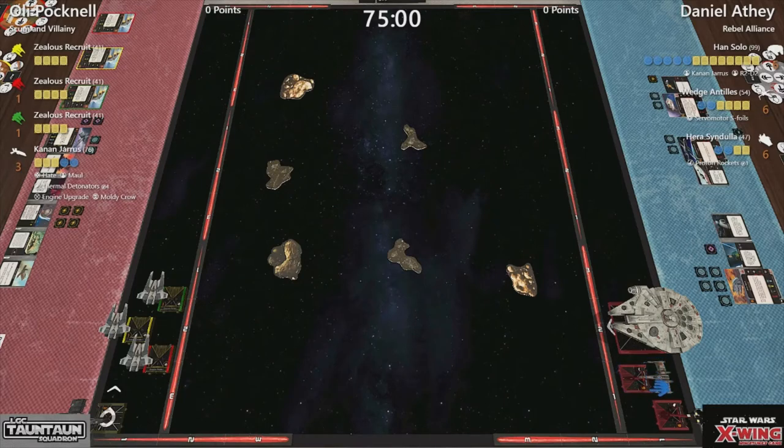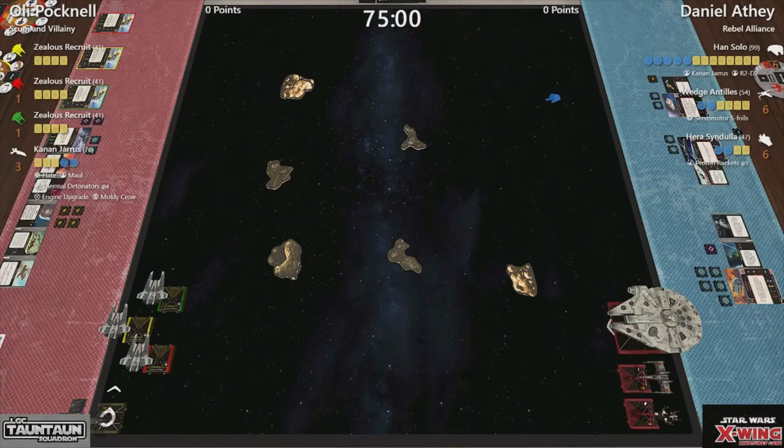The second list is what we call the Rebel 666 — the i6 list. It's Han Solo in the Millennium Falcon with Kynan Jarrus, who gives him a force point. After a friendly ship at range zero to one fully executes a white manoeuvre, you can spend that force to remove stress. He also has R2, making him very hard to kill — if you are damaged and not shielded, you can roll an attack die to recover a shield. Wedge completely naked apart from his S4 is Inhera with range one to two, five die in bullseye protons.